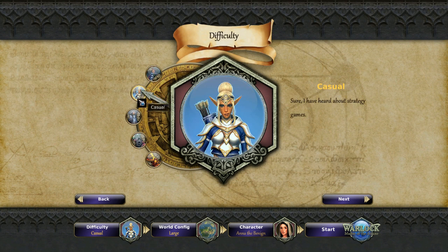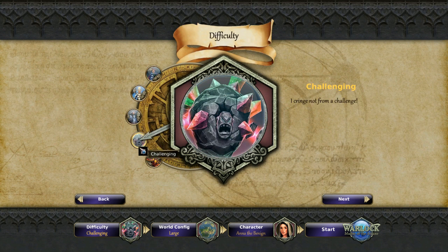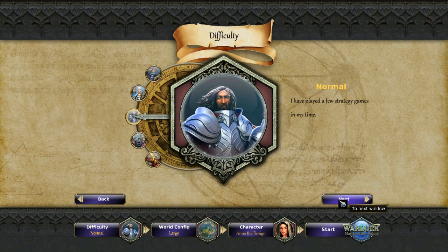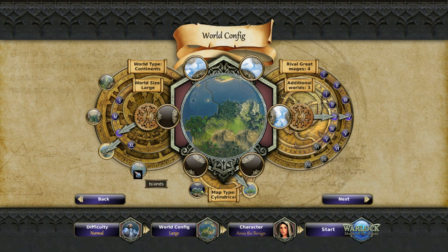The difficulty goes from relaxed, casual, normal, challenging, and impossible. We'll leave it on normal for now and hit next. I actually like their UI quite a bit - these gears are cute. The font could possibly use a little work. I just realized the mouse is all screwy in my recording. That black square you see around the mouse is not in the game, so don't worry.